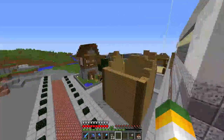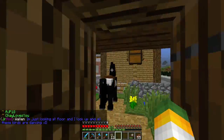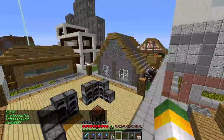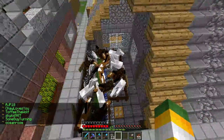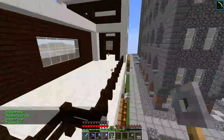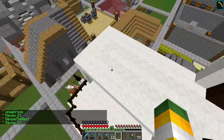Shay built this up a little bit — looking nice Shay, I haven't seen this build in a while, sorry if I've missed it. Over here Ocean Rose has been grinding those horses, they're just all in there everywhere. And here's Maximo's house — oh wait, I forgot, Maximo and Denise share the house. That's my bad.